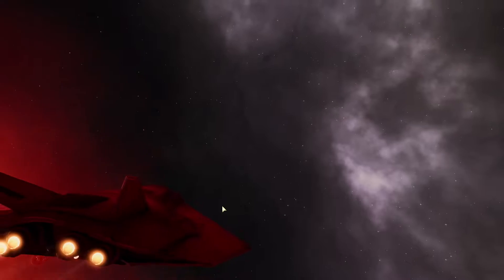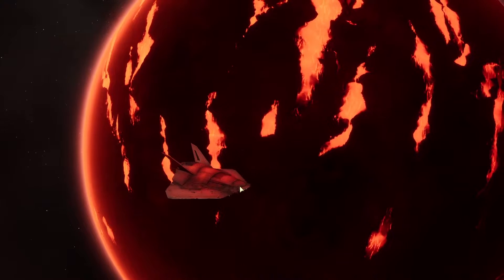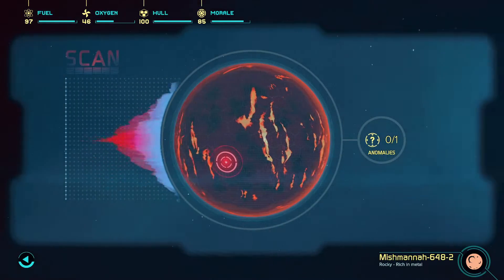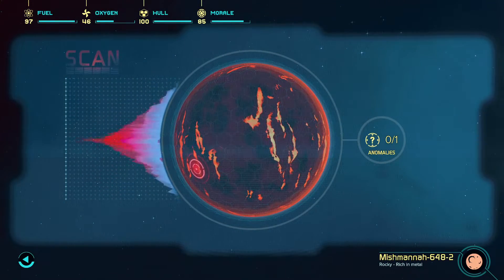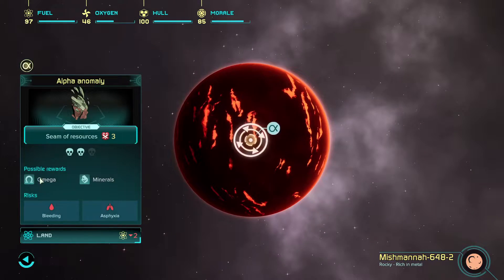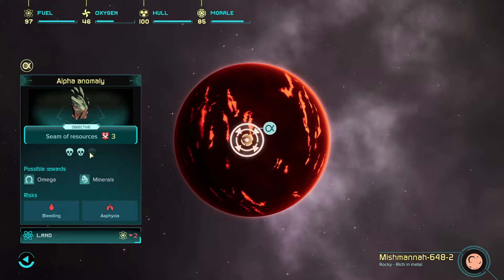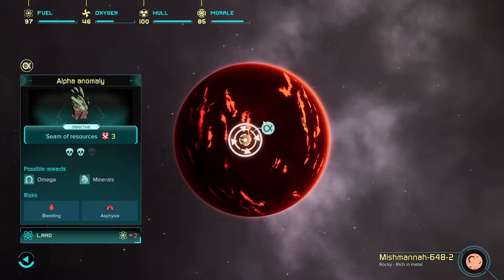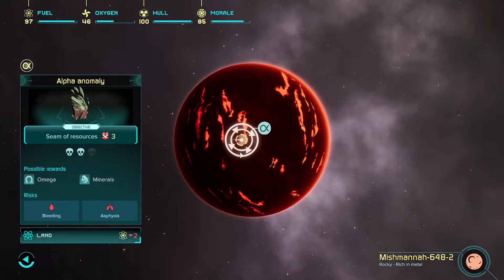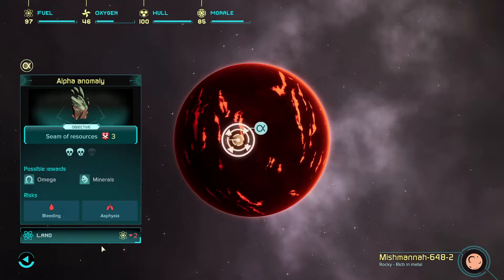Helium gives you loads of fuel for not much helium. Let's go to this rocky planet and see if there's anything there. I don't want to do too many away missions to start with — I just want to get back to that ship. Another one — let's do another scan and see if we can find the signal. There we go, we nailed it! We've got minerals and omega. Let's land and we'll drill.